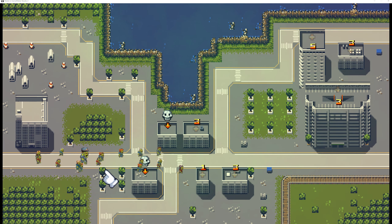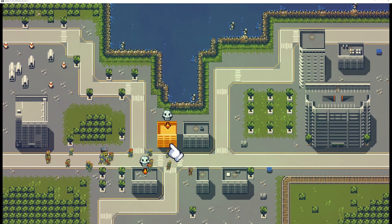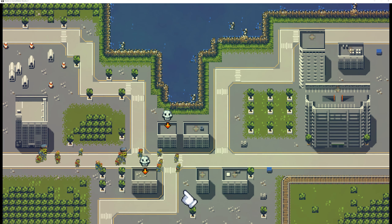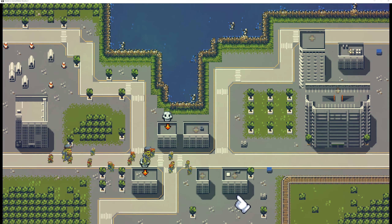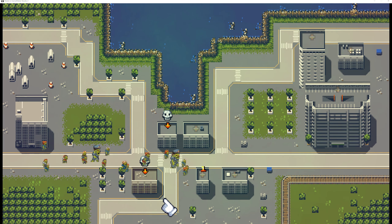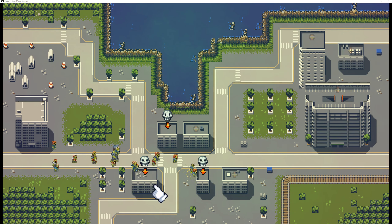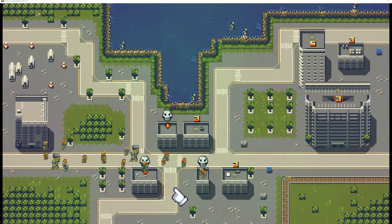Those zombies are looking okay, but they look kind of a little bit alien to this existence here. First of all, they are clipping through everything, which doesn't look too good. So for example you could have them hover over, which is alright, but then you are losing the perspective, which isn't too good. And if you are having them below, it does look strange as well.